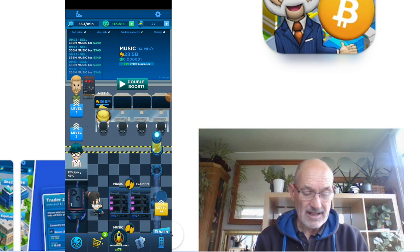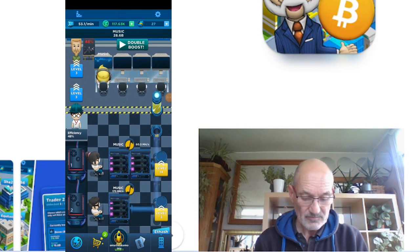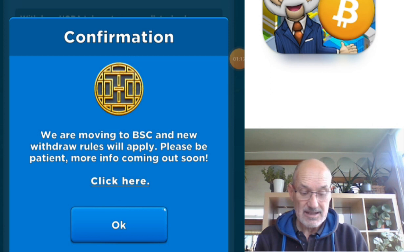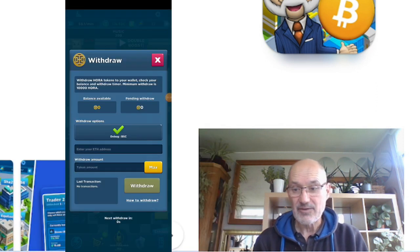Once you get to certain levels — level three specifically — you are supposed to be able to withdraw. If we click on this here, you can see it's got the Horror Tokens, and I've got no tokens so far. But at the moment, as it says here, it reads: 'We are moving to BSC and new withdrawal rules will apply — please be patient and look out for more information coming out soon.' This notice has been up for three or four months already, so at the moment there don't seem to be any ways of actually getting any cash or tokens out of Crypto Idle Miner.